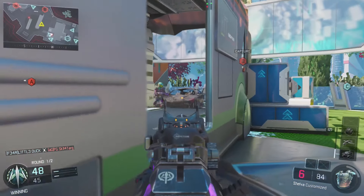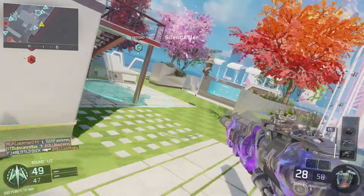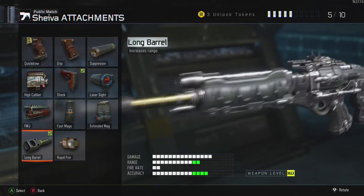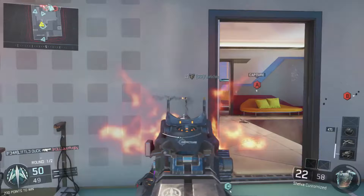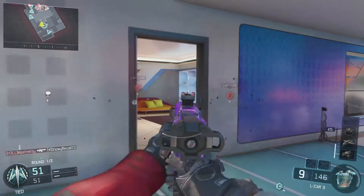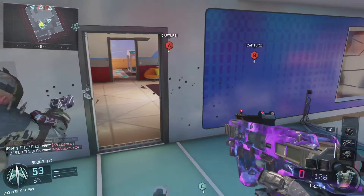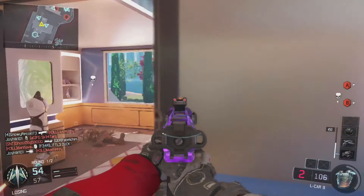A big thing for a marksman rifle is rapid fire — it gives you an increased rate of fire so you can get bullets out a lot quicker. I tried the class without rapid fire to find the best setup, and rapid fire made a big difference when I threw it on. The rapid fire combined with the stock alone makes the Shiva so overpowered, and with the ELO and long barrel it's just insane.